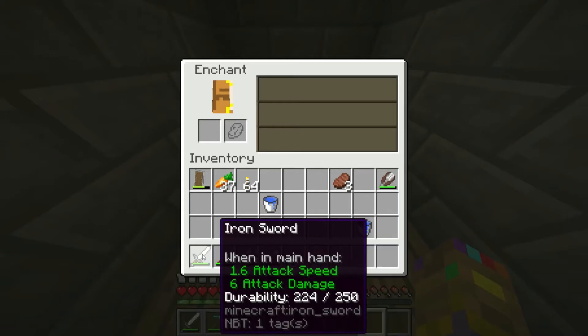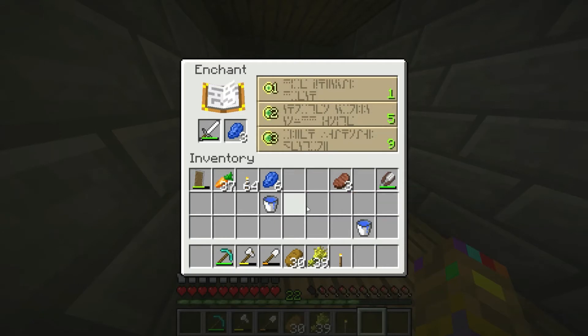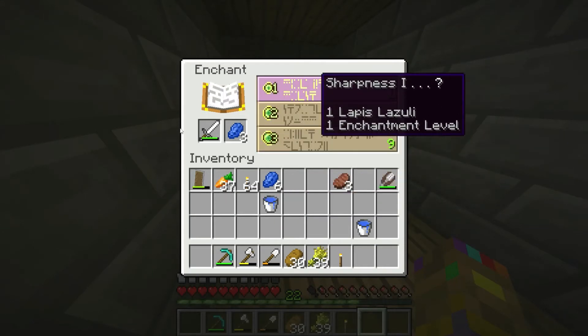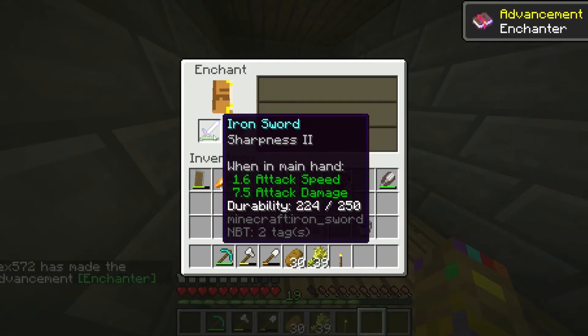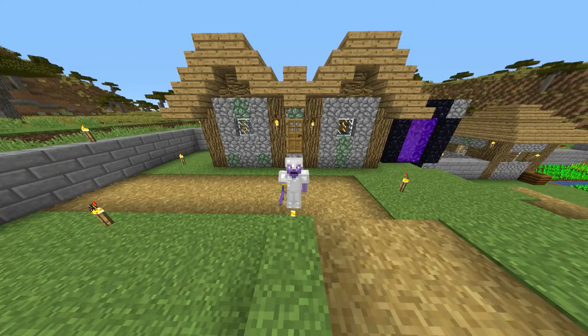Let's enchant something — I need lapis. Okay, let's see what I can do: Sharpness II or Sharpness I. I'll go with Sharpness II. Anyways guys, thank you so much for watching! In this episode we got some bones, made a wheat farm, made a cow farm, made an enchanting table, and a few bookshelves. My name is Echo — goodbye!